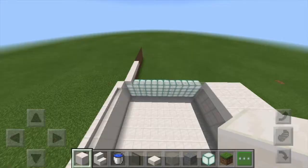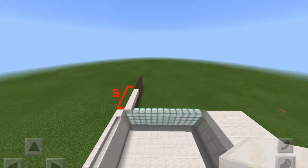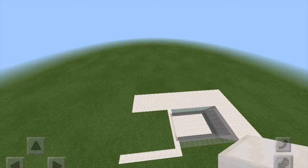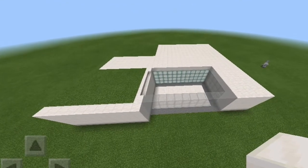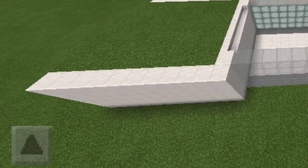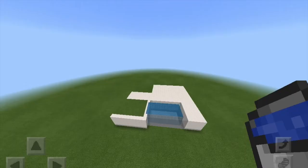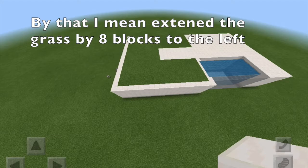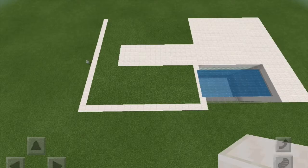Then I added some more quartz on the side and filled in the side behind the pool with some sea lanterns — glowstone or quartz would look really good too. I then built some quartz back by 5 and extended it across the property. At some point I did put quartz in front of the grass just so you didn't see the dirt from the outside and it was more aesthetically pleasing. I then built the quartz all the way back in line with the 20 blocks and then built out the grass a little bit further and filled in the sides with quartz so you couldn't see the grass.